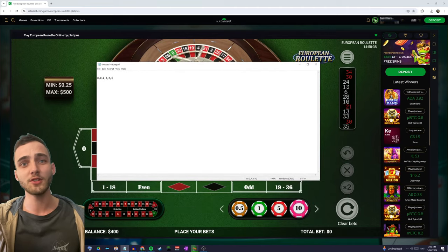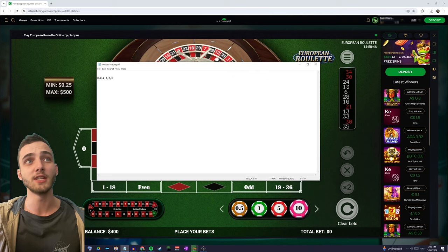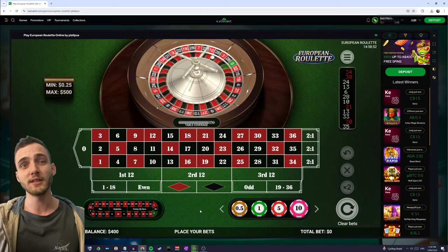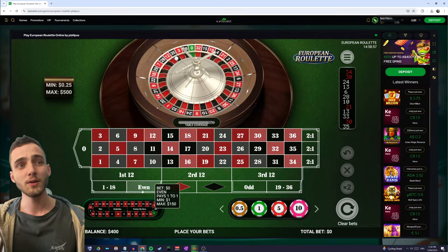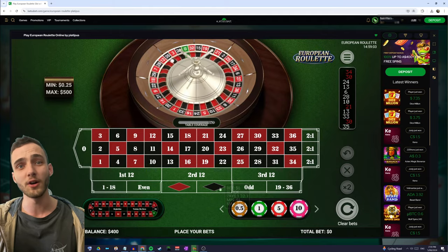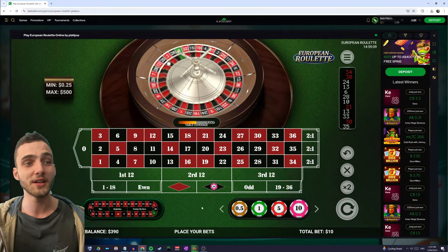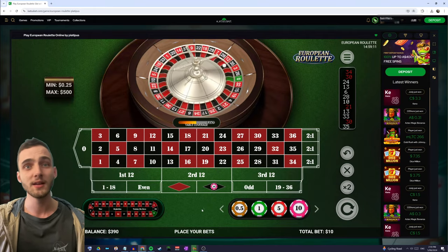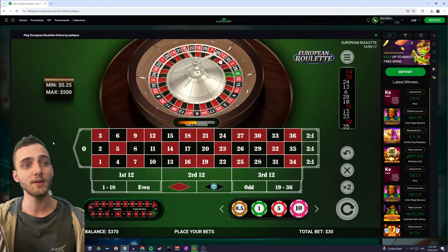To start, we take the last number on the list and the first number and add them together. We've got a three and a zero, so added together that gives us three. Because we're dealing in multiples of 10, we start with a $30 bet. We place it on any of the even bets — one to 18, odd or even, or red or black. I personally like to go with black. So we place a three-unit bet and we're starting with $400.